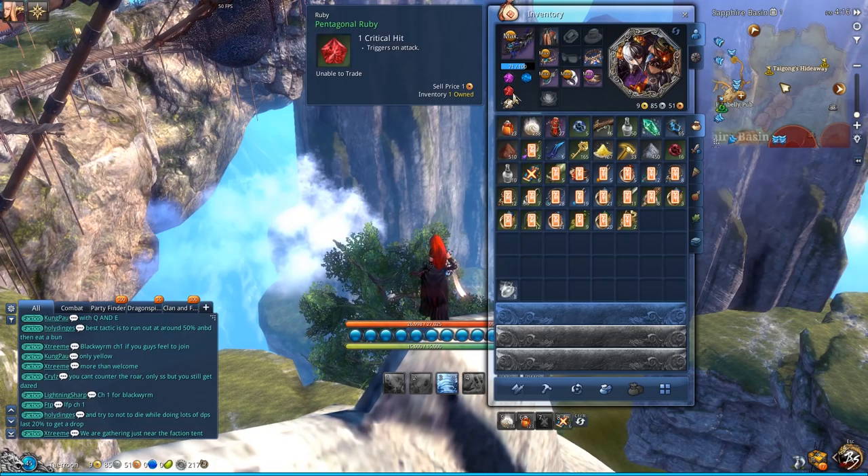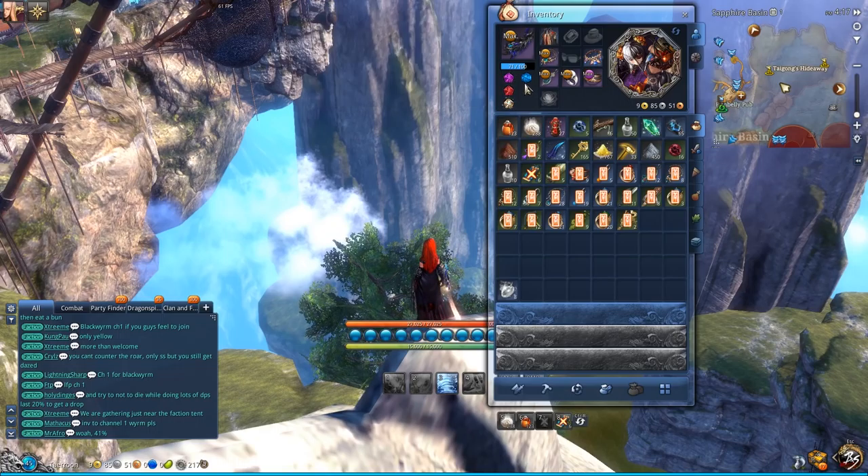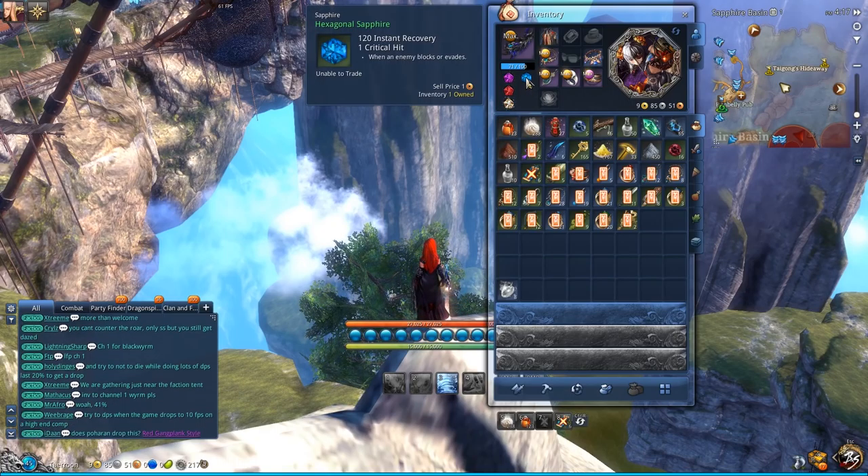The fourth gem, which you probably won't have right away, is a sapphire. I like having a sapphire that gives instant recovery and a critical hit when an enemy blocks or evades. Instant recovery means I will heal for 120 HP and my next hit will be a critical hit.